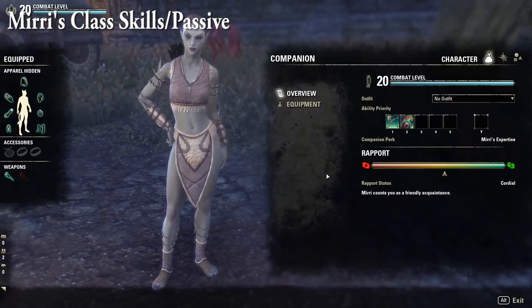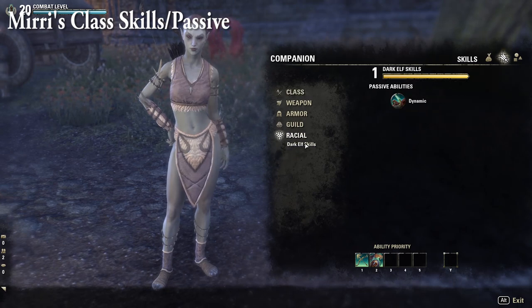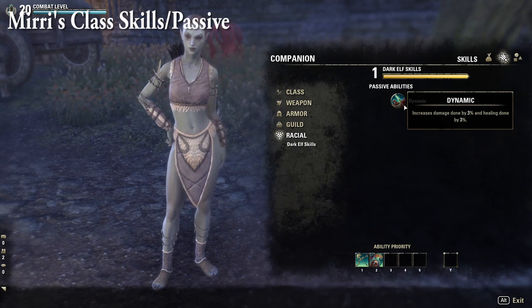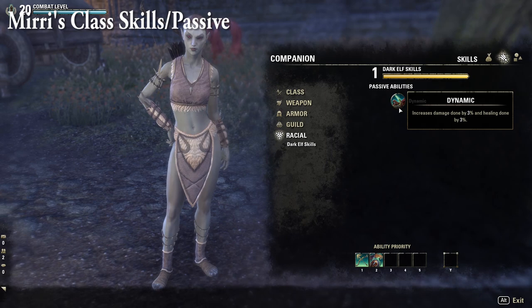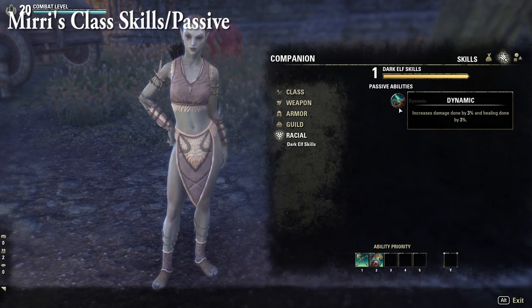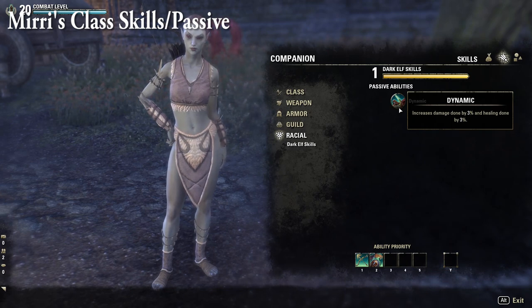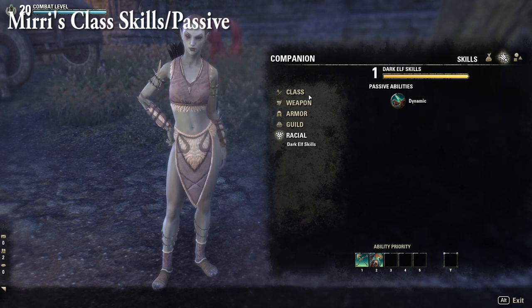Now looking at Miri Allendis's class skills. Her only racial passive is Dynamic, which increases her damage done by 3% and healing done by 3%. This is where she diverges from Bastion — Bastion can be more of a meaty tank, whereas Miri does more healing but also deals comparable base damage.